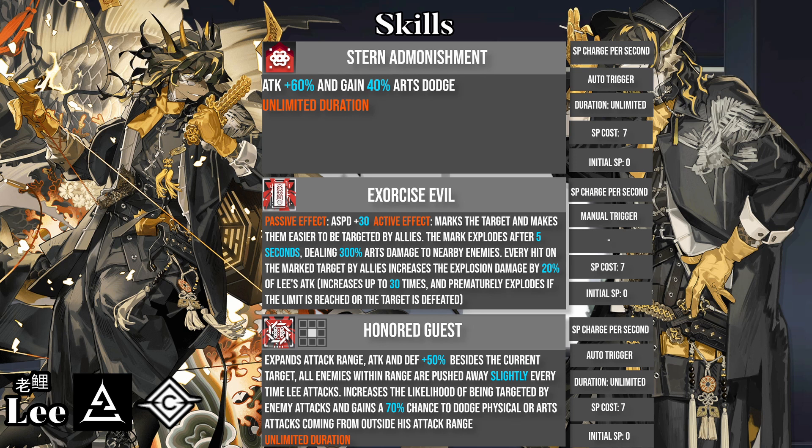Lee's second skill gives him attack speed passively, and when activated, Lee marks an enemy, making your other operators attack that enemy. After 5 seconds, the mark explodes and deals very high AoE Arts damage, increased by the amount of hits the enemy took while marked. With its low SP cost, the second skill can be very good for dealing massive AoE burst damage, but it will require setting up and multiple other fast-hitting operators to help. It is not a very easy skill to use.